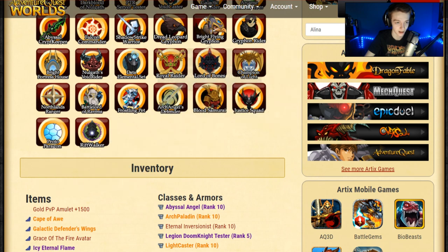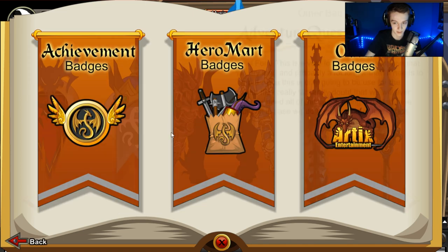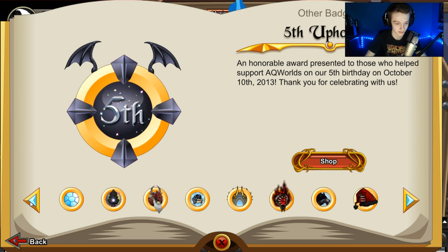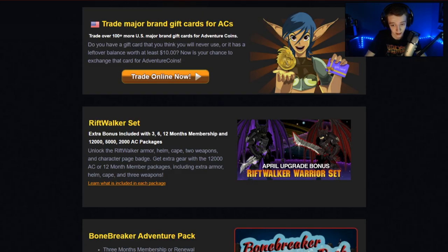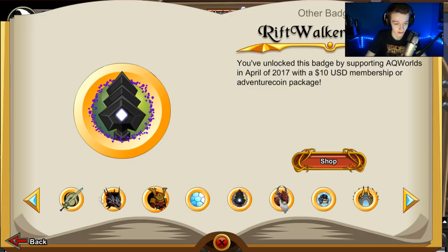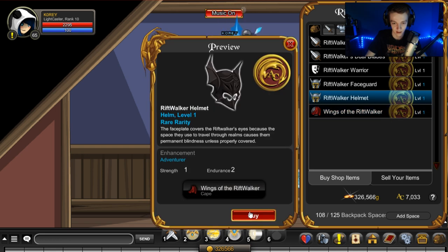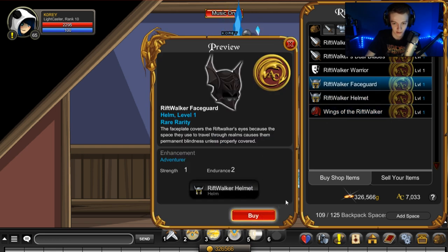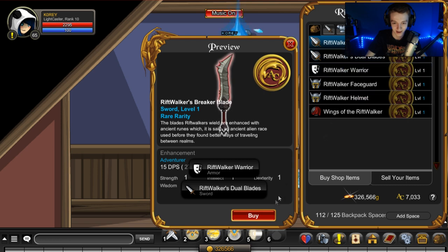For those who care what the badge looks like — there it is. In-game, the items you get are in your badges under 'other badges,' and going to the left is usually the fastest way to get to it. It's the Rift Walker Tier One. There is also a higher tier package that is purple with a different sword, but I'll be showing you the in-game items for the lower tier package, which I'm guessing is the one most people will get. You have the wings, the helmet, the helmet with face guard — which I guess is just a darker version — the armor, dual blades, and a single blade.